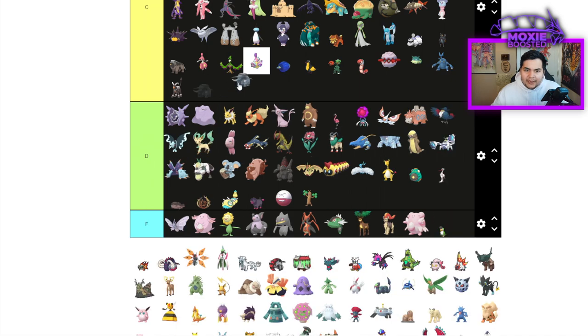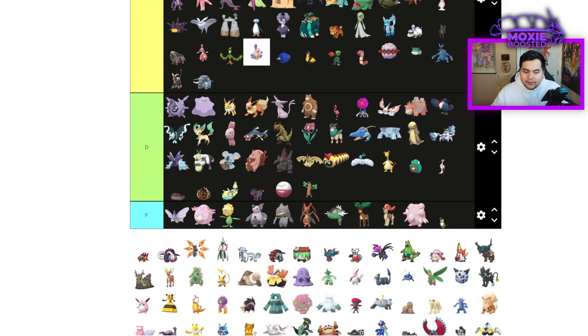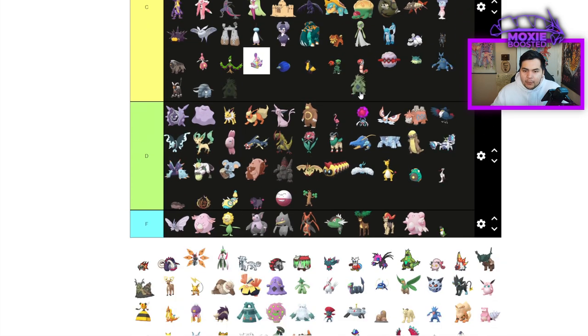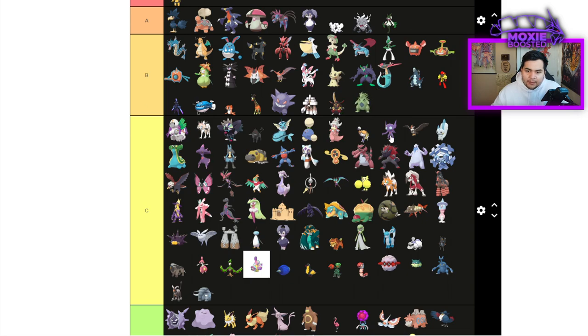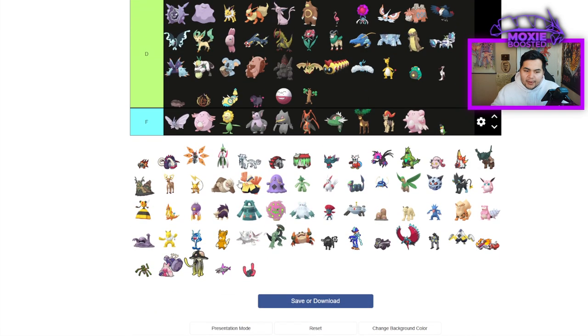Dawnfan is quite bad right now — not quite D tier though. Tyranitar — actually very solid. While Sand itself is not good, Tyranitar will never be that bad, so solidly B tier. It's also a decent Tera Pokemon — you can avoid getting one-shot by Fighting moves now.